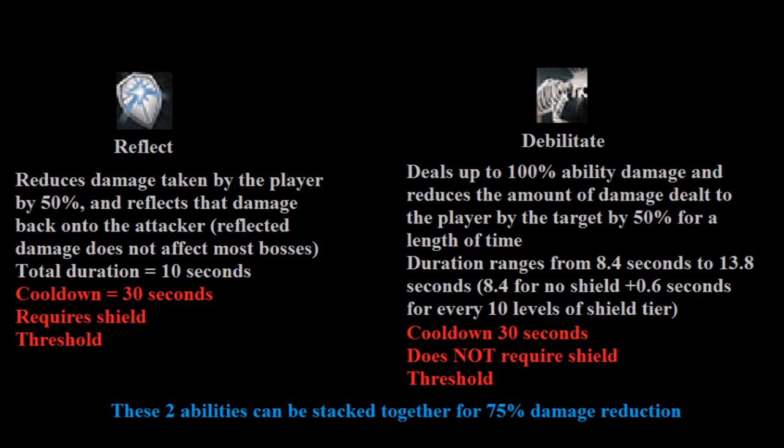Next we've got a pair of defensive thresholds that work very similarly. First is Reflect, which requires a shield and reduces damage taken by 50%, with that additional 50% reflected back onto whatever was attacking you. This effect doesn't work on most classical bosses that are immune to reflected damage, but at raids it does improve tank DPS a little. This effect lasts 10 seconds with a 30-second cooldown. For bosses immune to reflected damage, this is generally not preferable since having your shield equipped the full duration means losing a lot of DPS. For bosses susceptible to reflected damage, however, this might actually be a net DPS gain, making it a much higher priority.